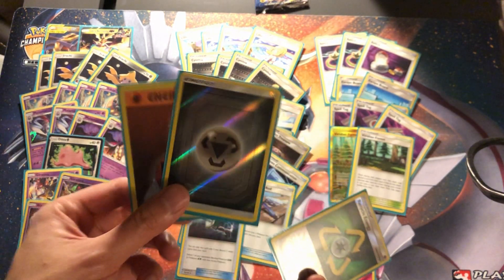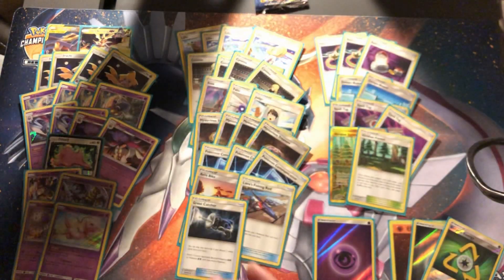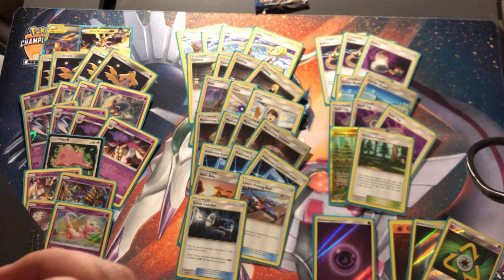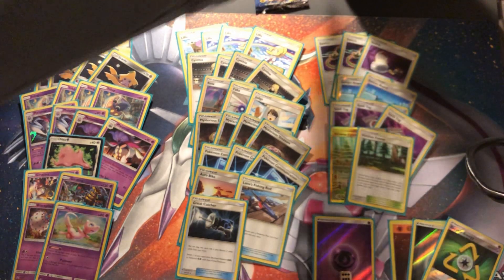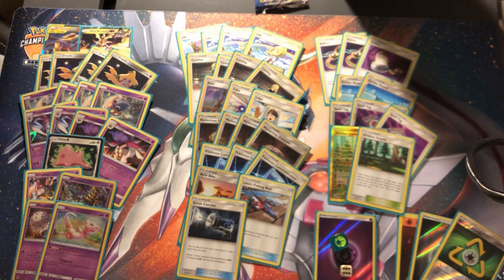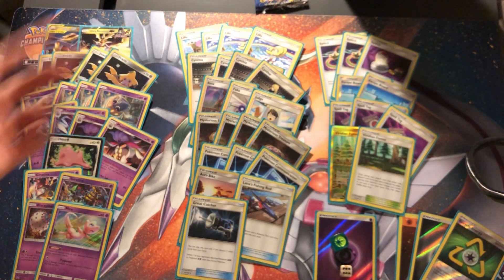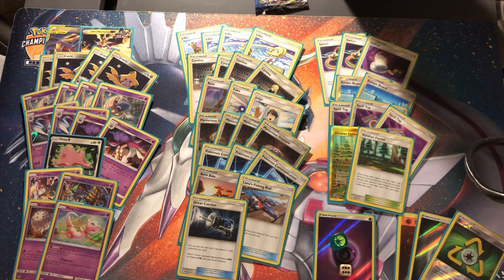For energies I play seven Psychic, one Recycle, one Metal, and one Fighting. I think the deck is really really good - you can give it a shot too. I said I used to hate Malamar but I just feel like Rosa makes this deck a lot better. Because you're bound to have stuff knocked out, Rosa really makes it so much better.